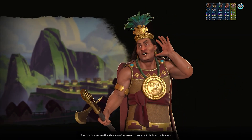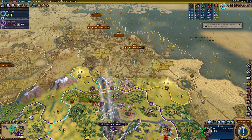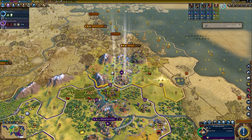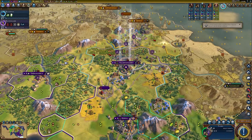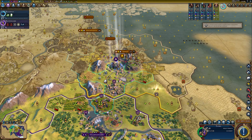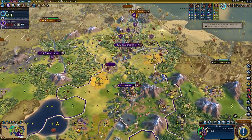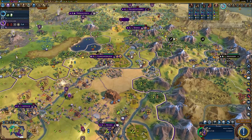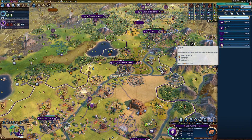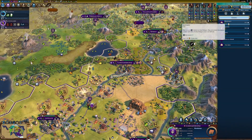You stopped paying me, and therefore you will now deal with the consequences. You're going to go get us some science. I need to get a missionary — where is my nearest holy site? I'll get a couple missionaries because I need those. I could recall Hercules but right now I'll focus on missionaries.